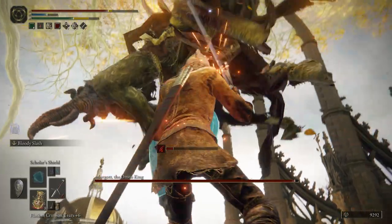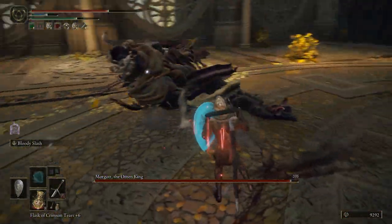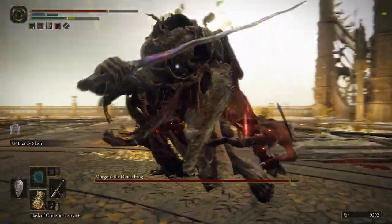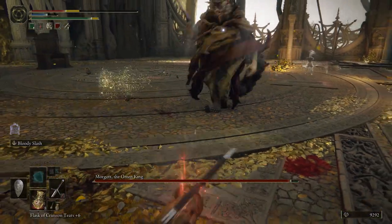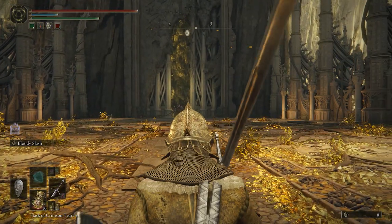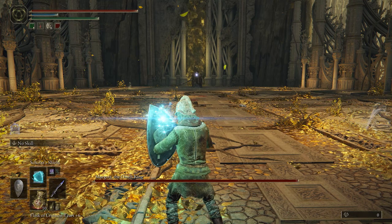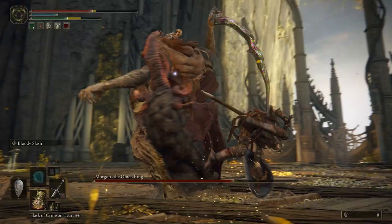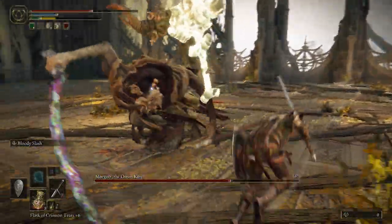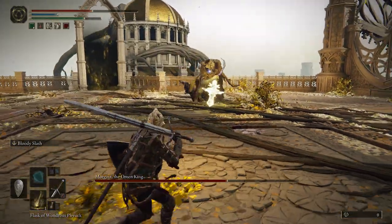His combos are quite fast, and rolling can be really challenging when you don't know his attack patterns. Unless you're a pro gamer, this is not a boss fight you can just walk into and get on the first or second try. His moves are too fast and unpredictable, so I recommend going into the fight for the first few tries with a practice mentality. I did about 5 tries solely with the intent to learn his combos and movesets. By the end of those practice runs, I found that I was able to dodge roll most of his attacks a lot more easily, and found myself getting to phase 2 more reliably.